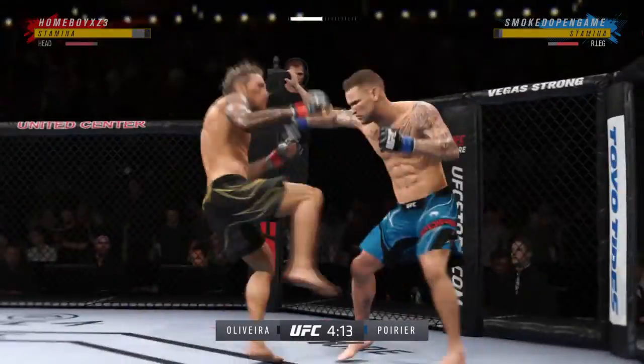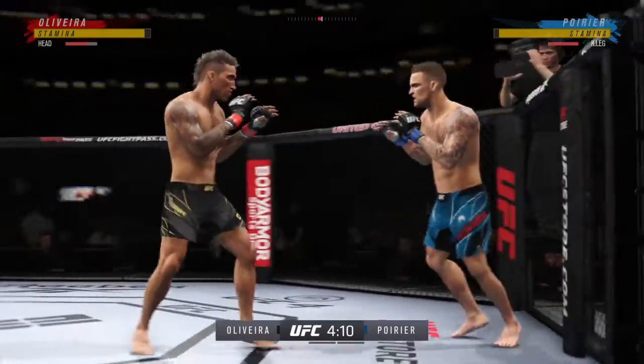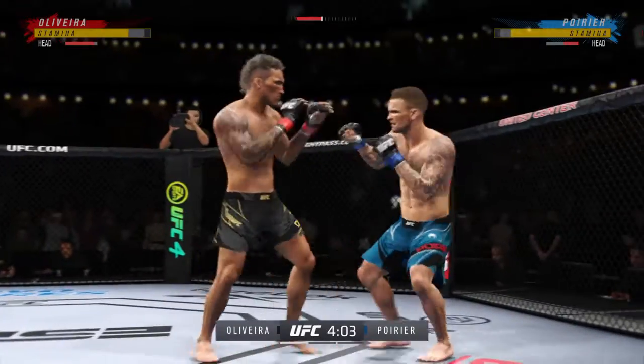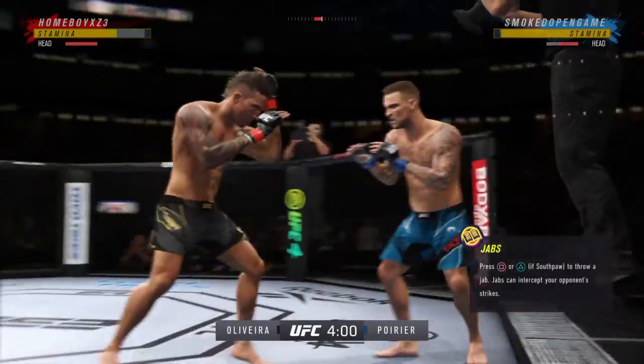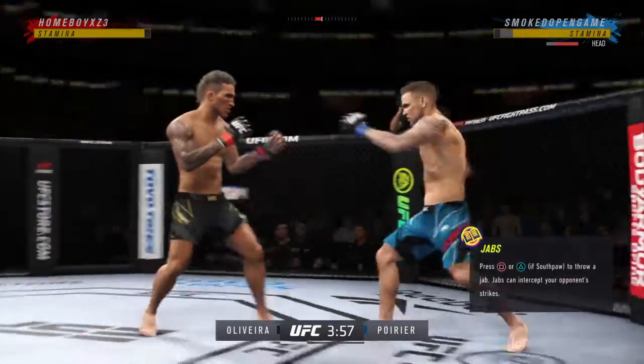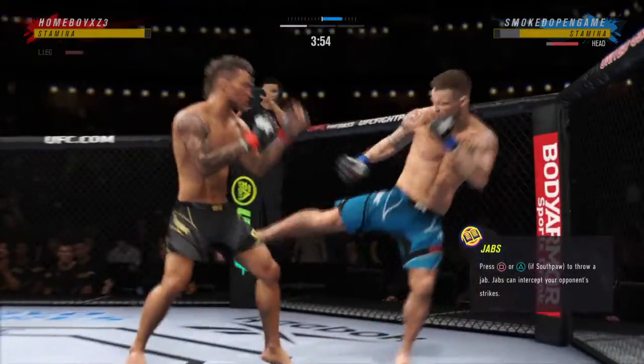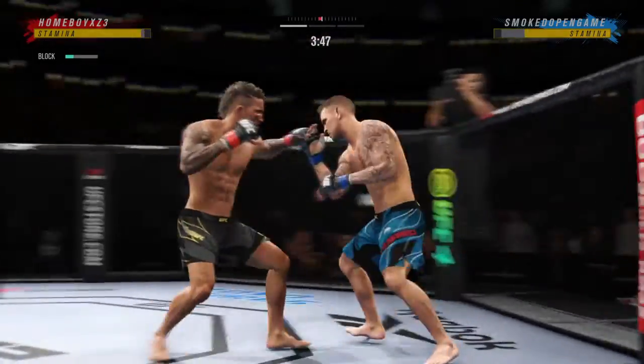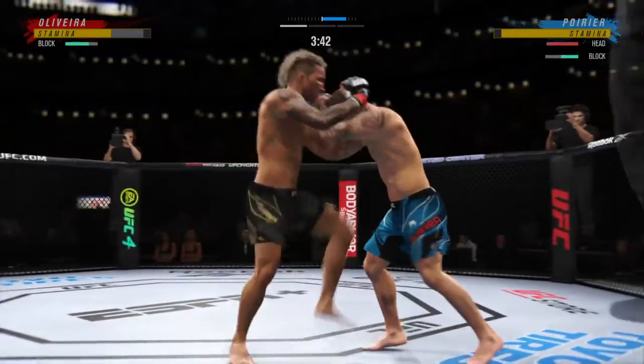This striker needs to maintain the space. He needs to make sure he is not on the ground — avoid it at all cost. Perhaps a sign of things to come as he lands a kick there. Nice kick landed by this gentleman. Olivera gets hit by that leg kick. May not be a bad idea to start to check some of these. Over and over, he's landing these big body kicks.